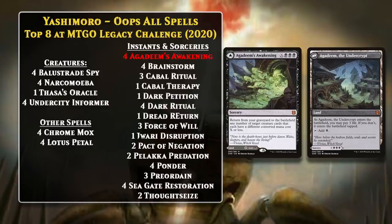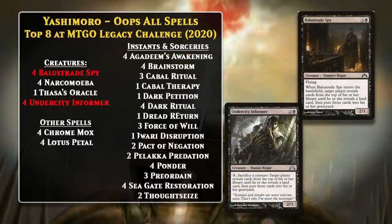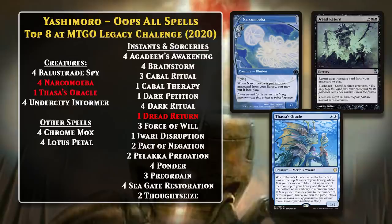The introduction of these lands would lead to a resurgence of Belcher decks in multiple formats. Oops All Spells seeks to use Balustrade Spy and Undercity Informer to mill the entire deck. One enter-the-battlefield ability from the Spy or one activation from the Informer will do it because the deck has zero lands. This will put four Narcomoebas into play, and then you can flash back Dread Return to reanimate Thassa's Oracle and win the game. Belcher isn't in this deck's main deck, but it is a sideboard card — graveyard hate can really kill this deck, so bringing Belchers in after game one is sometimes a good idea since graveyard hate won't stop it.